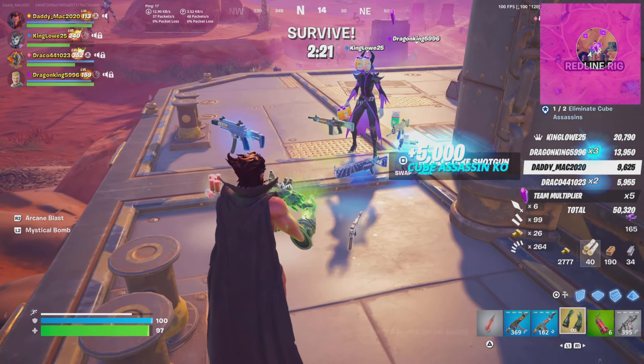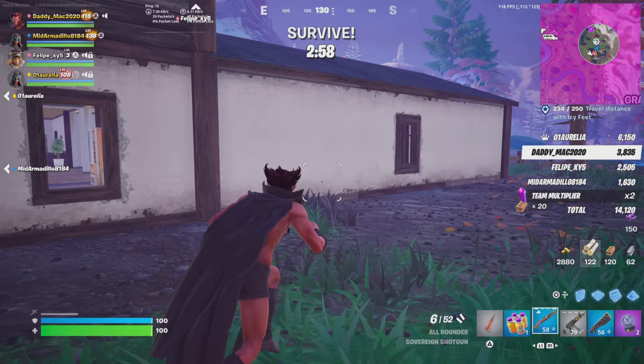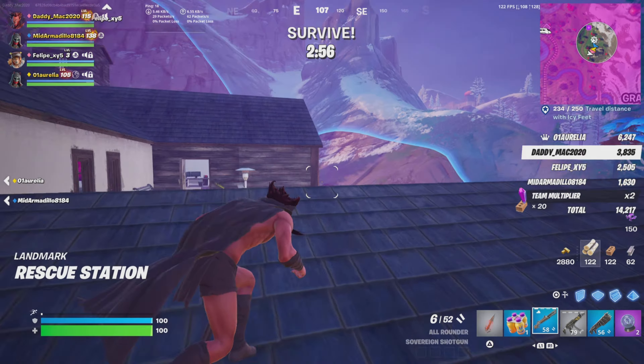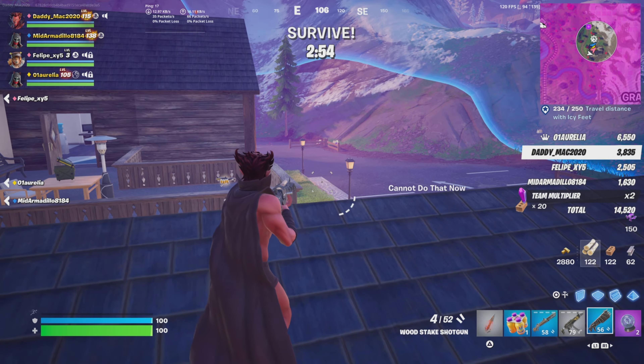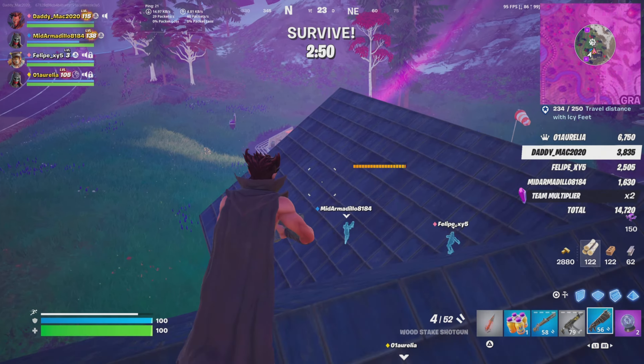Once you do that once, you'll finish up this match. You can go and take down the main Horde Rush boss, and then you'll have to start up another match, go through it all, and get to round two. Once you've defeated the Cube Assassin once, you're going to have a good idea of how to do this.